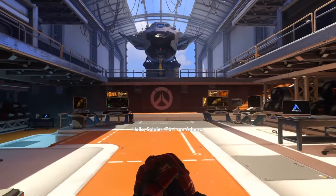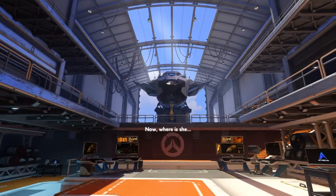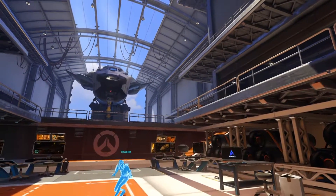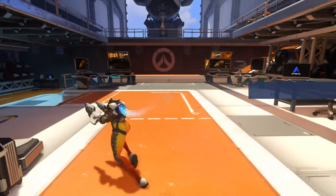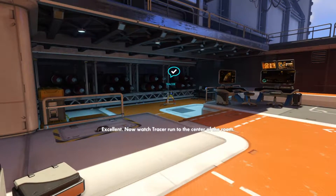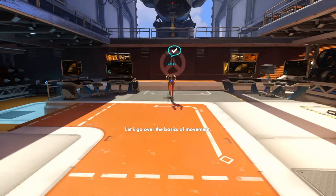Hello, Soldier 76! Hi, I will be guiding you through the Overwatch training program. Hi — now where is she? Wait for me! Hi, Tracer! Whoa, hiya! Tracer here, let's get started. Please use your controls to look at Tracer as she moves around the room. Over here! Excellent. Now watch Tracer run to the center of the room. Okay, do I really have to watch this person run? Why do I have to watch the basics of movement?